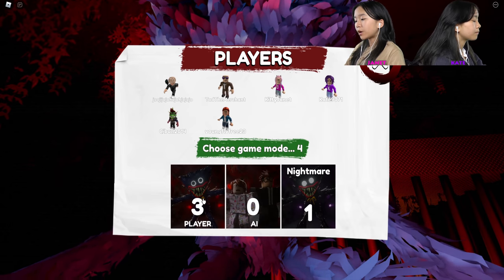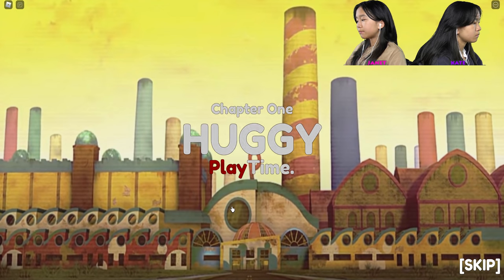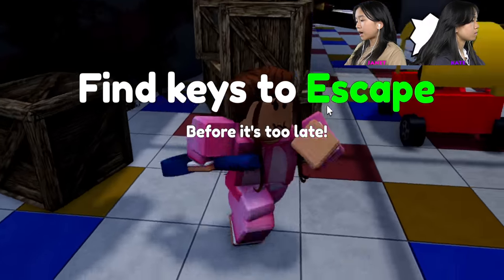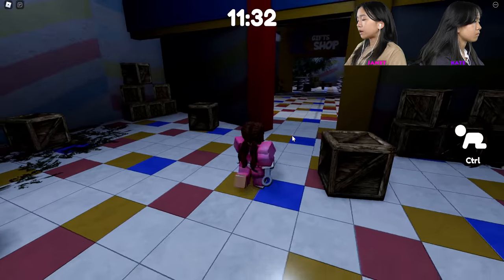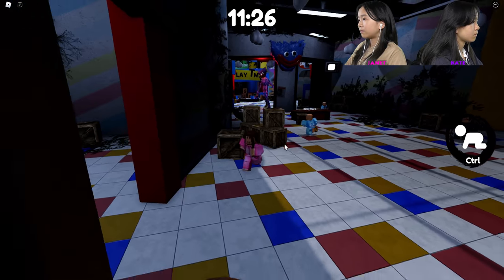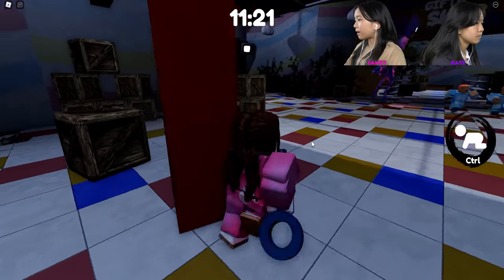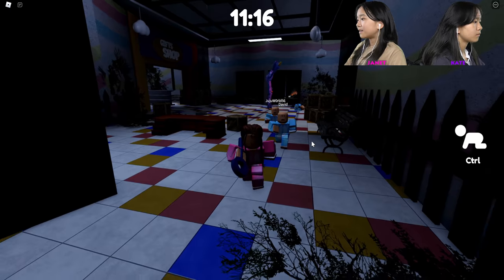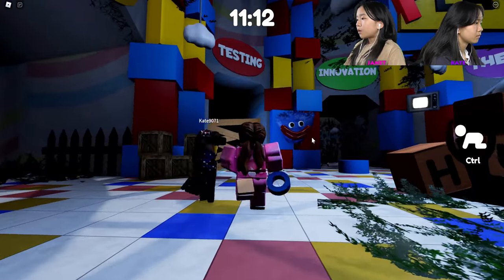Okay, this is Chapter One of Huggy Playtime. There's a dark blue key right here, and a wrench over there. Let's do the wrench first. As soon as I open this, Huggy Wuggy is gonna come busting in probably, so we better run. I'm gonna run — oh no, I might die! Actually, it takes a while to kill someone, so okay. I'm gonna open up testing.